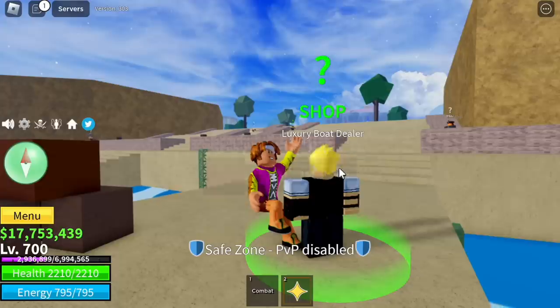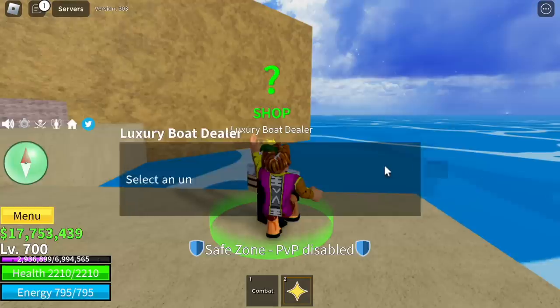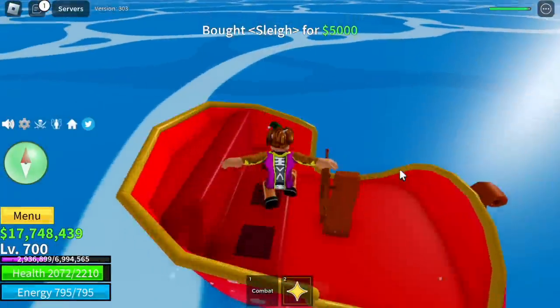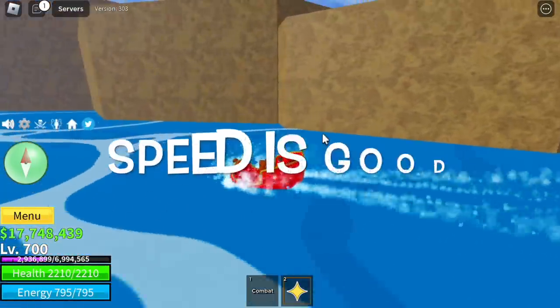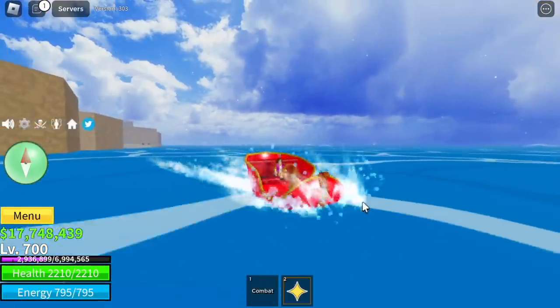Okay, last but not the least, the Slay. I'm gonna show it to you. You can buy it from the Luxury Boat Dealer. I think this is faster compared to the Swan and the Flower — Thousand Sunnies. The speed is good, but the disadvantage is it has no cannons.